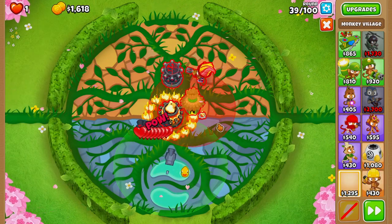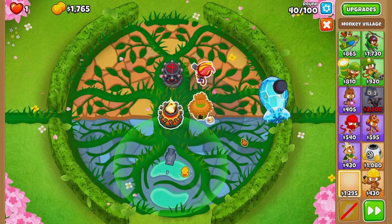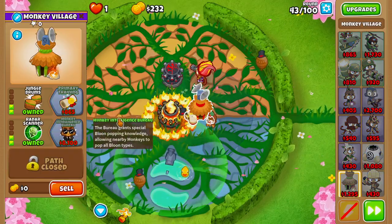On round 39 we'll also grab ourselves a monkey village, placing it as far up and as far to the left as we can get it. Then we'll buy bigger radius, jungle drums, grow blocker, and radar scanner.